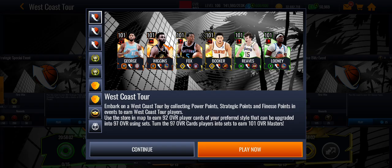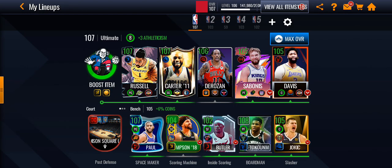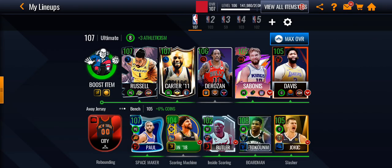Finally, we have Reese who has Court General and Looney who has Post Monster. This is about to bring a ton of people's teams up. Look at this — we can have a full team of full Team Boost now because every position has a player. Point guard, shooting guard, small forward — all have players. This is really good.